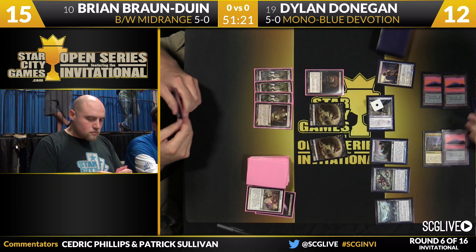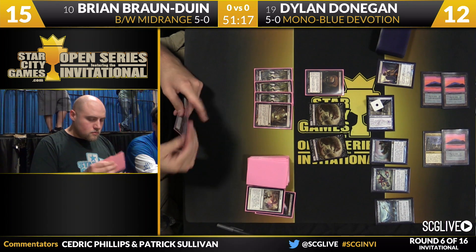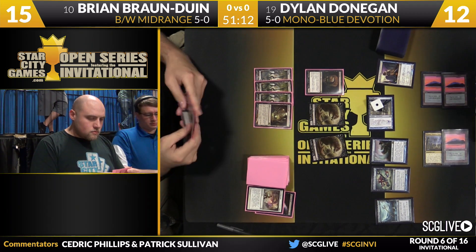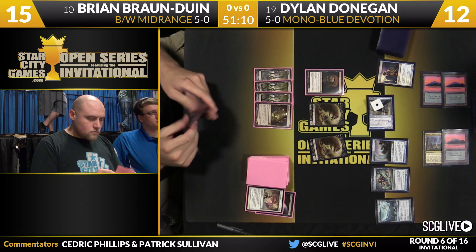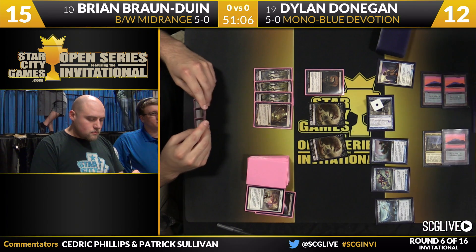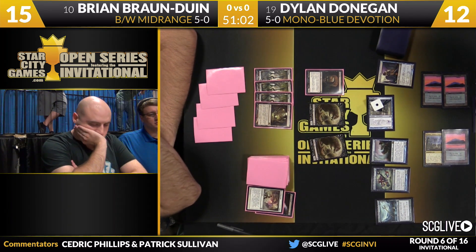It means he has another chump blocker if Bryan makes a move and attacks with everything. Even if Bryan has a removal spell for one of the creatures — even if it's Tidebinder Mage — Dylan still has five Devotion left in play. Bryan is now at risk of potentially getting killed on the way back, or a lot of damage getting done, to say nothing of the Cyclonic Rift that Dylan is working towards.